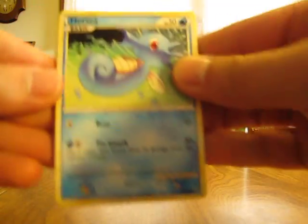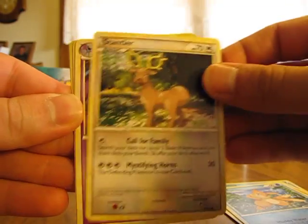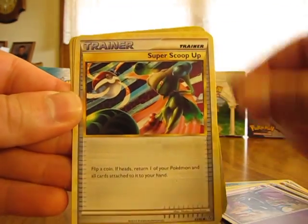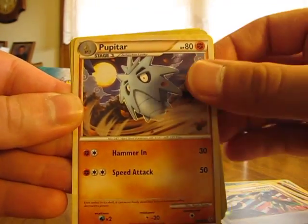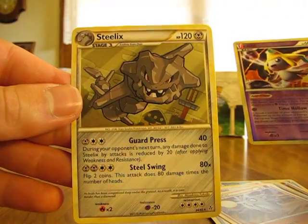Now we have Horsea, Onyx, Vulpix, Weasel, Stantler, Golbat, Super Scoop Up, Pupitar, Jirachi Reverse — I know that's a regular holo — and a Steelix.